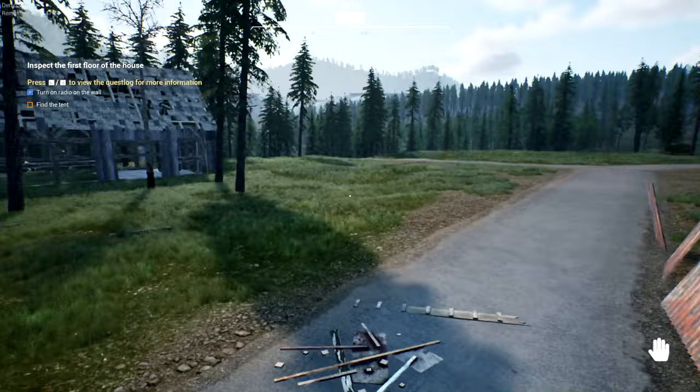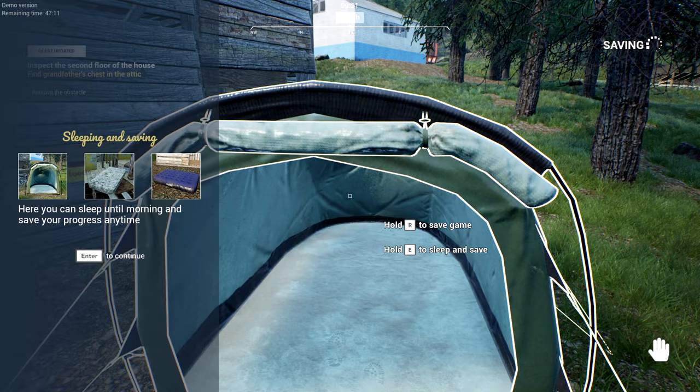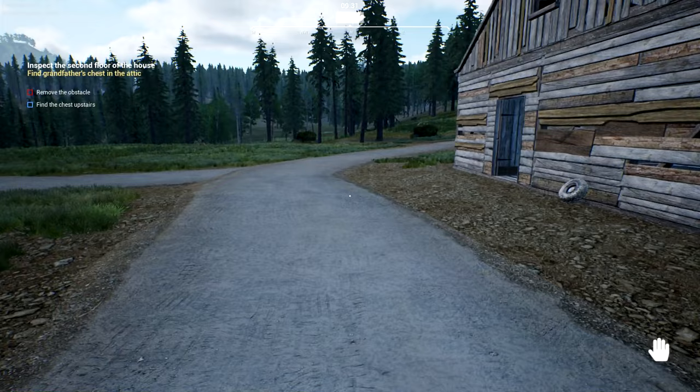We can save here if we want — press R and save game. You can save on an air mattress, on a mattress itself, or in a tent. You can sleep until morning and save your progress anytime you want. I like that. Alright, what's next — remove the obstacles, find the chest upstairs.